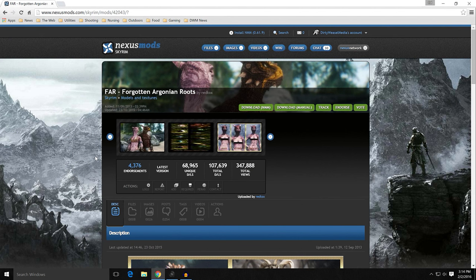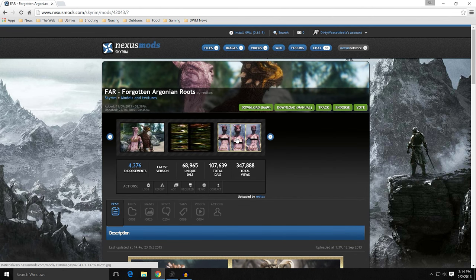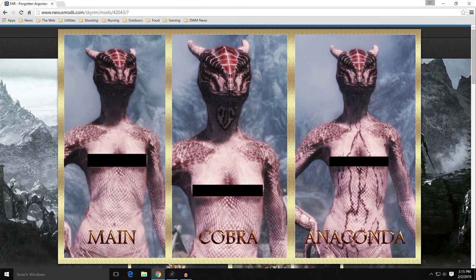The last mod we're going to look at in part one is FAR — Forgotten Argonian Roots. I really like this one because there's a difference between the male and female. The female kind of has a snake-like skin to her, and the male has a lot more scaly plates — it looks more like a crocodile. On females you have three options: the mane texture, the cobra texture, and the anaconda. The cobra's got this little hood on her neck, but there's no paint on her body. The anaconda's got little squiggly lines on the body. Safe for work — I appreciate that. Just keep those options in mind.